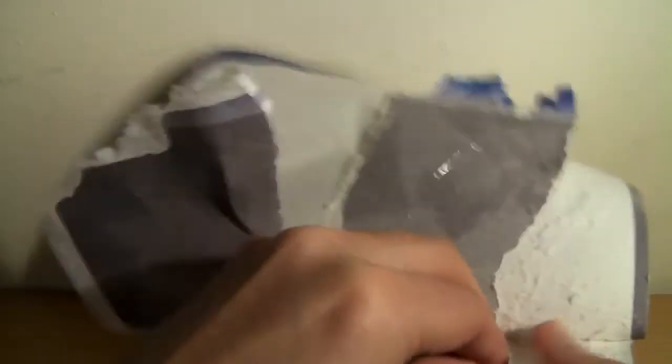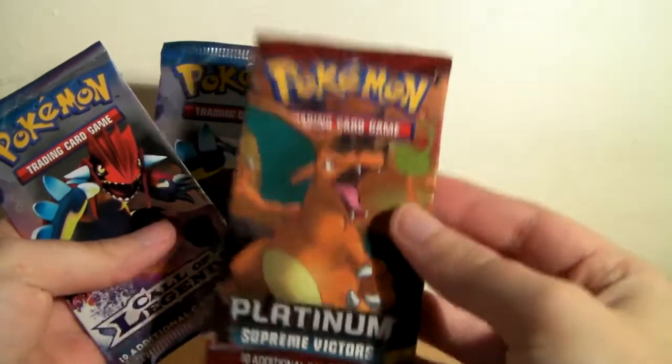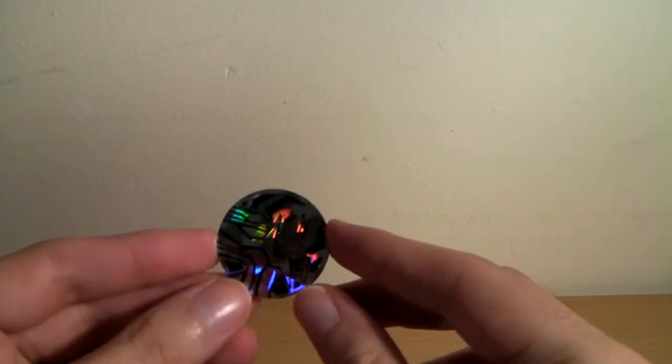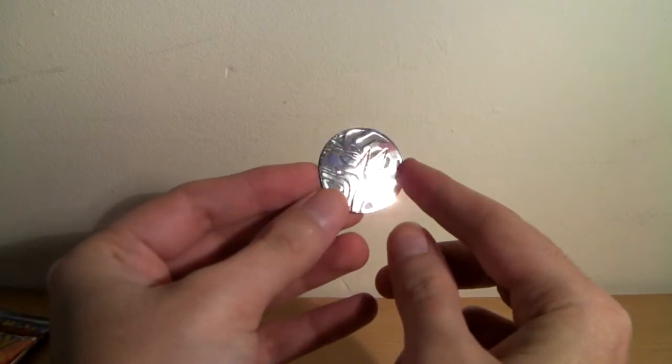Alright, three booster packs. One promo - that came out easy. So I got this from magicmadhouse.co.uk for about £9.95. It comes with two Call of Legends booster packs, a Platinum Supreme Victors - which has glue on it - a Dialga coin, which I don't think you can see properly here because of the lighting, but it's cool. Feels a lot smaller and thinner than the other ones for the X and Y sets.